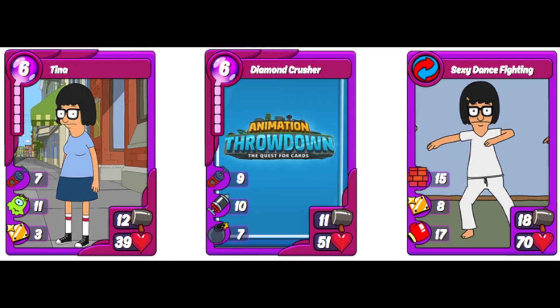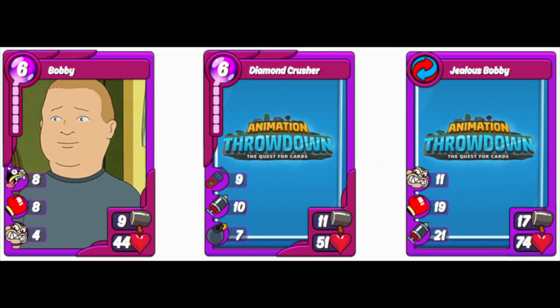It also combos with Tina to give you Sexy Dance Fighting, which has Wall, Shield All, and Punch. The Shield All I believe goes to Bob's Burgers cards only, which is kind of a drawback. However, the Wall and the Punch are great if you want to run that offensively. Never run a Tina in your defense deck — that is a bad call. Next up, Bobby with Diamond Crusher makes Jealous Bobby, which looks pretty awesome. It has Crazed, Punch, and Jab. Bobby by itself has Bite Back so he's not terrible to run as a character in a defense deck. That Punch, Craze, and Jab can be run either offensively or defensively.